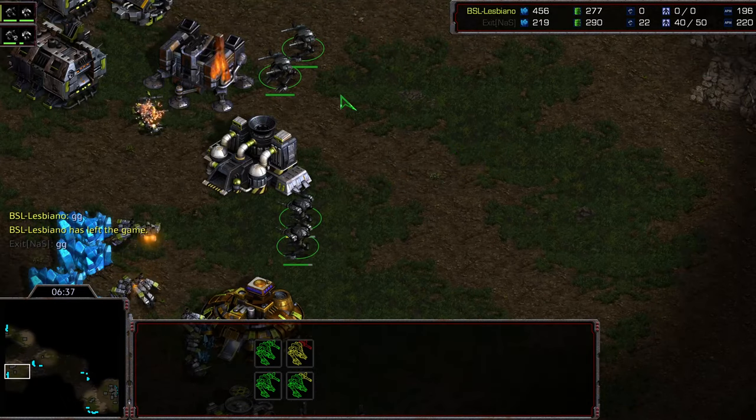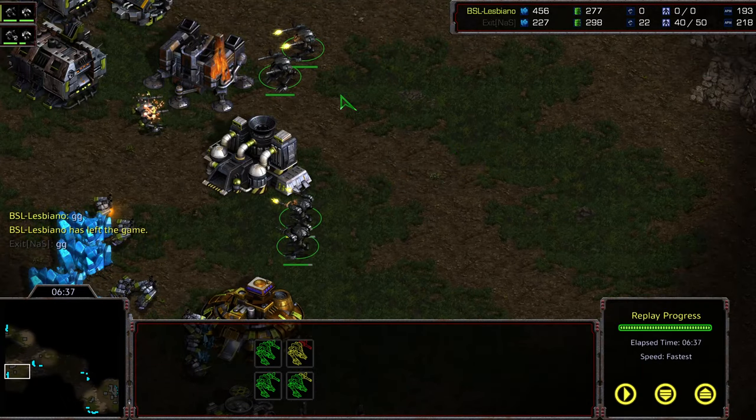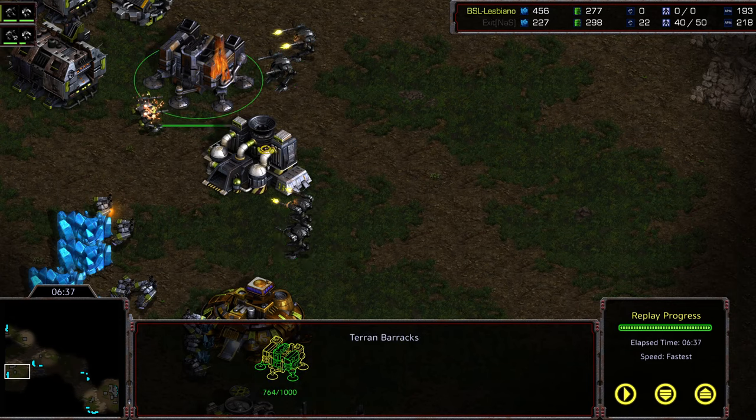And it looks like this might be critical mass. There's GG. A great attempt at a defense from Arthur Fleck — I thought he may be able to pull it out. But instead, Exit still pouring on the pressure, able to do so. And I think this was a really cute maneuver: dropping that barracks to create a degree of a barrier so the units can't just push through. Hope you guys enjoyed it. Exit advances to the round of 16.